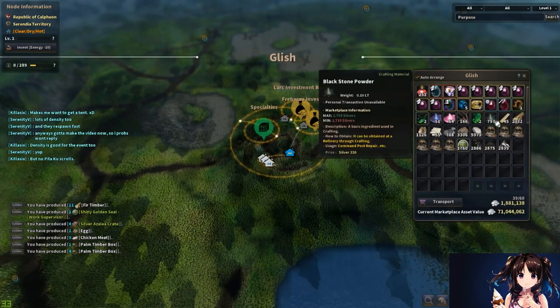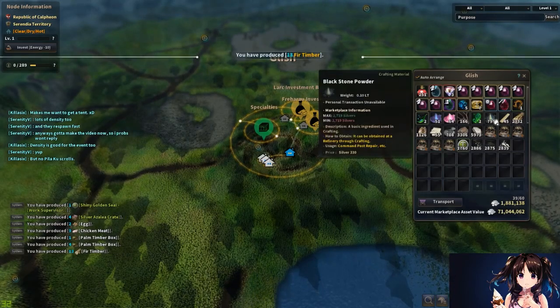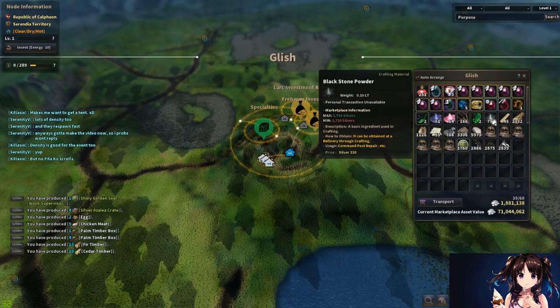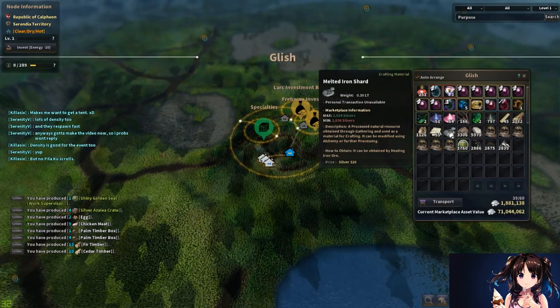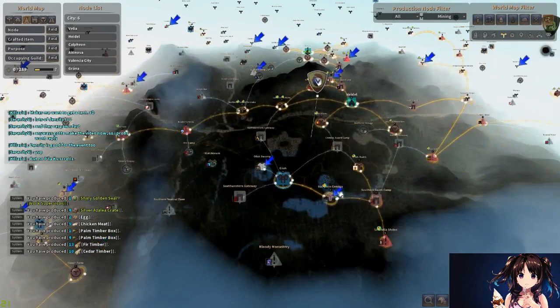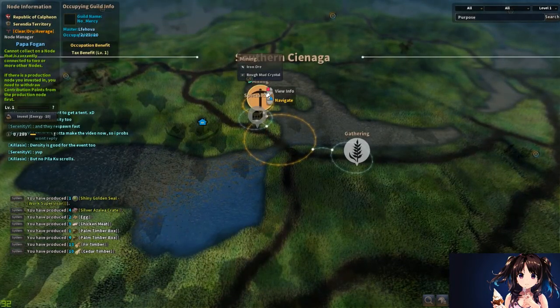You're also going to need blackstone powder — basically just grind down weapon stones. I really recommend weapon stones because they give 80 to 100 blackstone powder each, so if you buy 100 weapon stones that gives you about 8,000 blackstone powder, which is really good and you don't have to buy them off the market or wait to snipe them. You're also going to need melted iron shards, which you can get from any iron node. Southern Sunaga is probably the closest to Glish and gives iron ore.